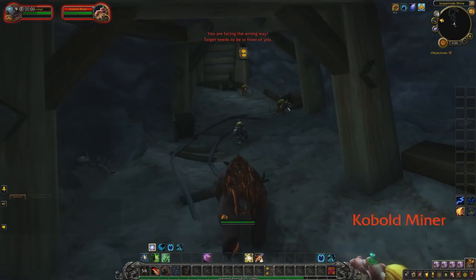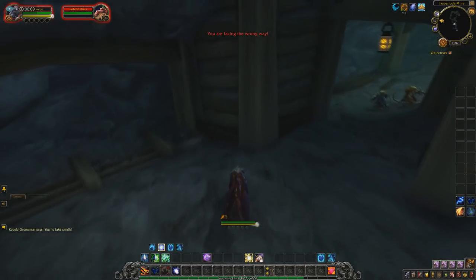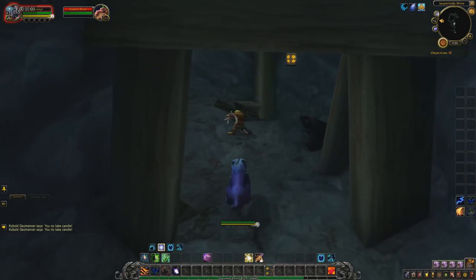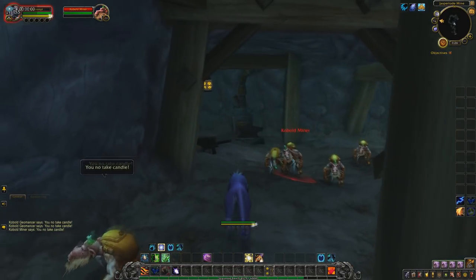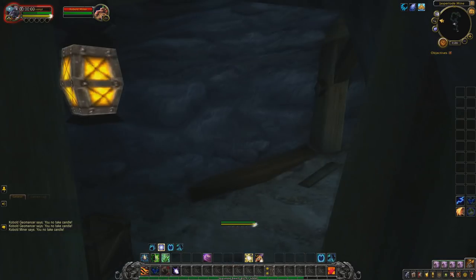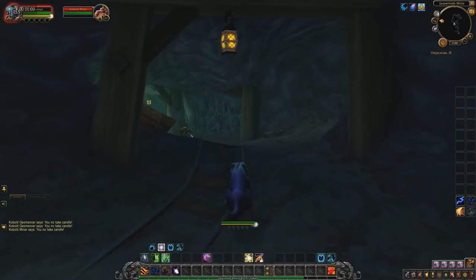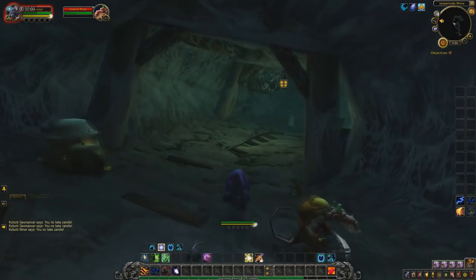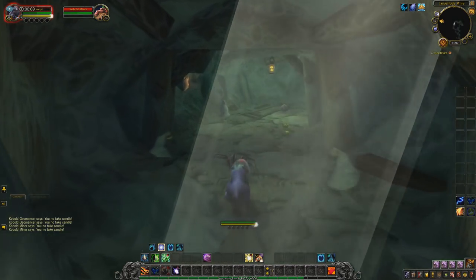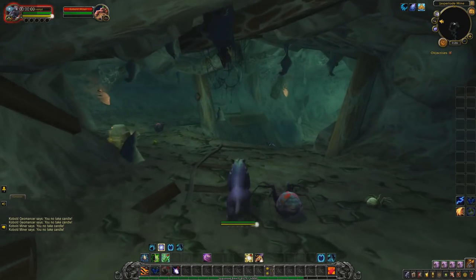The Brood Mother Carapace actually sells for around 200,000 gold on any given server right now, but I've seen it listed up to about 300,000 gold as the highest. On my server, the last it was listed for was about 150,000 gold, which is quite good. There are currently none on the Auction House anymore, so it actually sold.